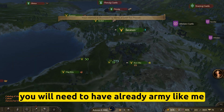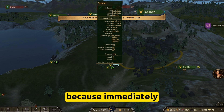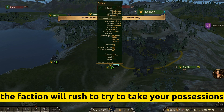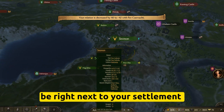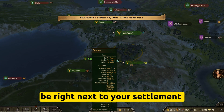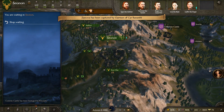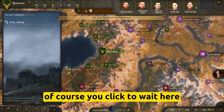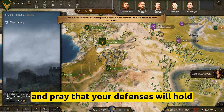Confirm and let the rebellion commence. Please be advised that if you choose this option, you will need to have a ready army, because immediately the faction will rush to try to take your possessions. Be right next to your home settlement and get ready to defend it. Click to wait and pray that your defenses will hold.